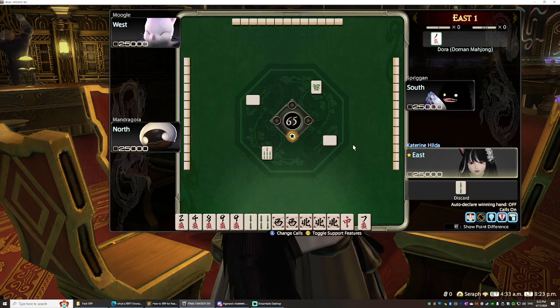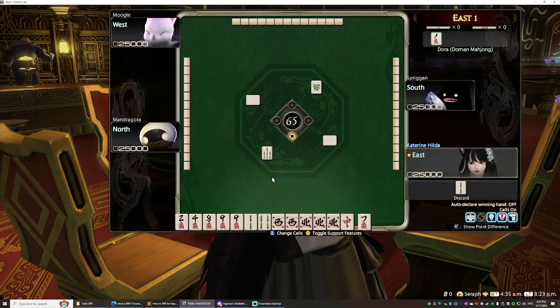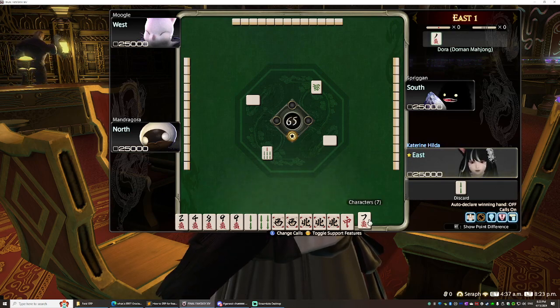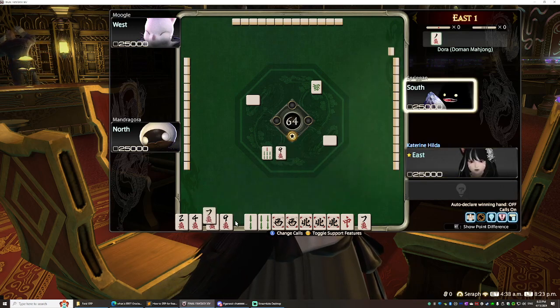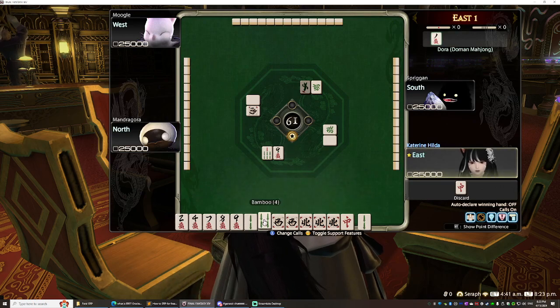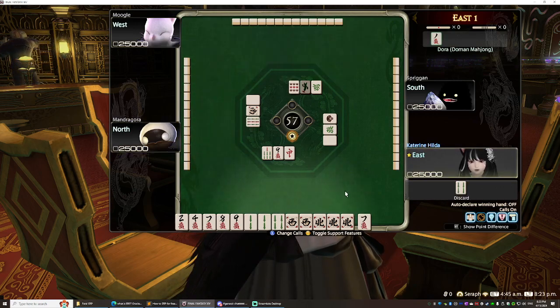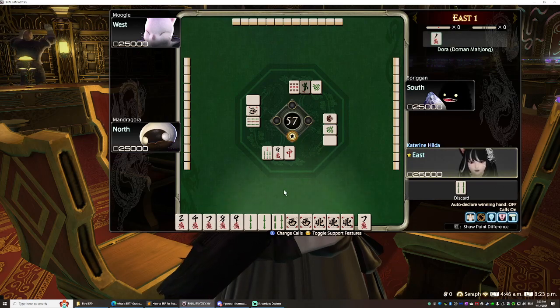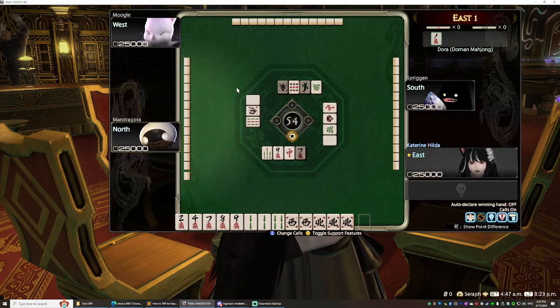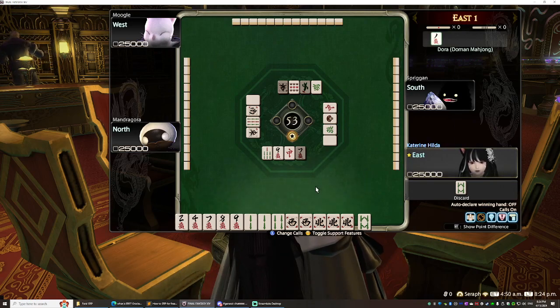The computer tends to discard honor tiles first on the easy table. I drew the seven back, so seven-eight-nine is complete — that block is locked in. I drew a two, making a two-two-four, which is stronger, so now I can get rid of the red dragon. Got another seven but seven-eight-nine is already done, so toss it. Got an eight that goes with nothing, so get rid of it.